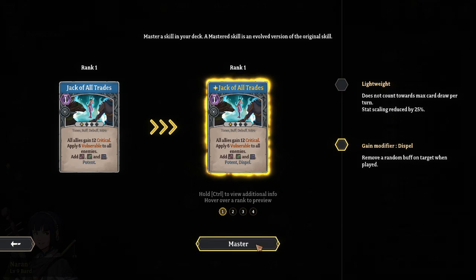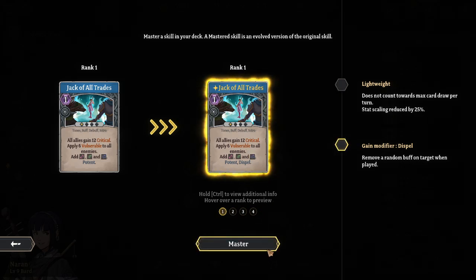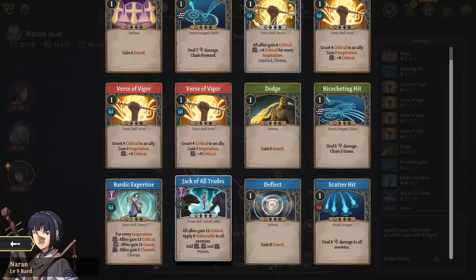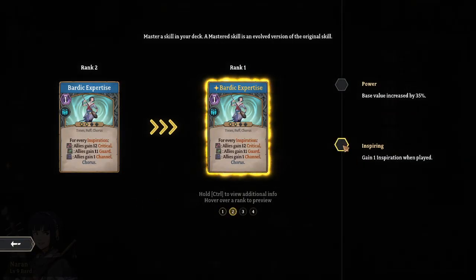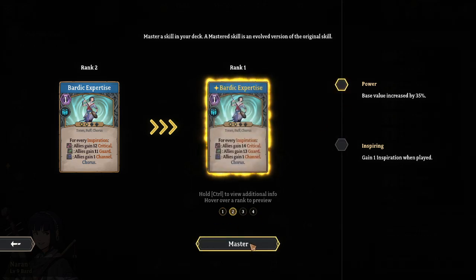Dispel - I can dispel all of the negative effects by playing jack of all trades. Oh no, that's on me, never mind. Gain one inspiration when played, or increase it by 35%. Yes! Absolutely yes.